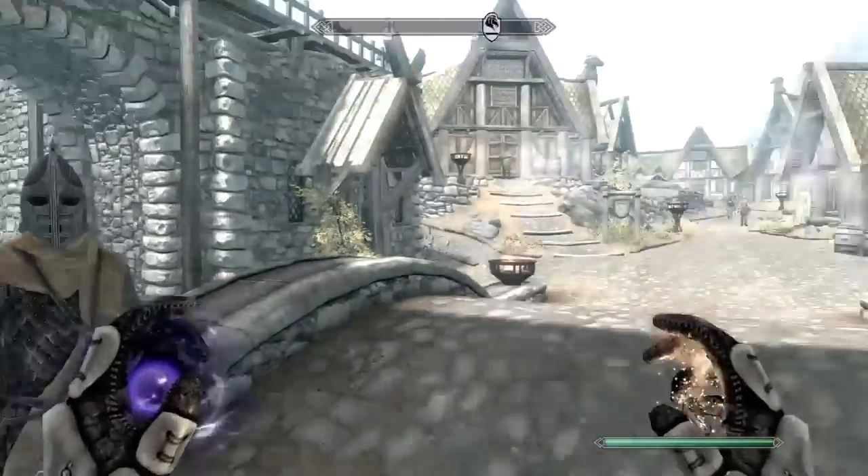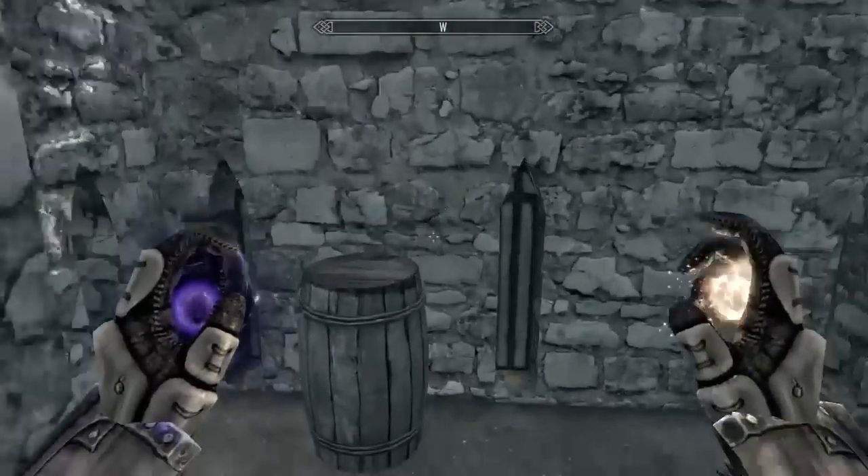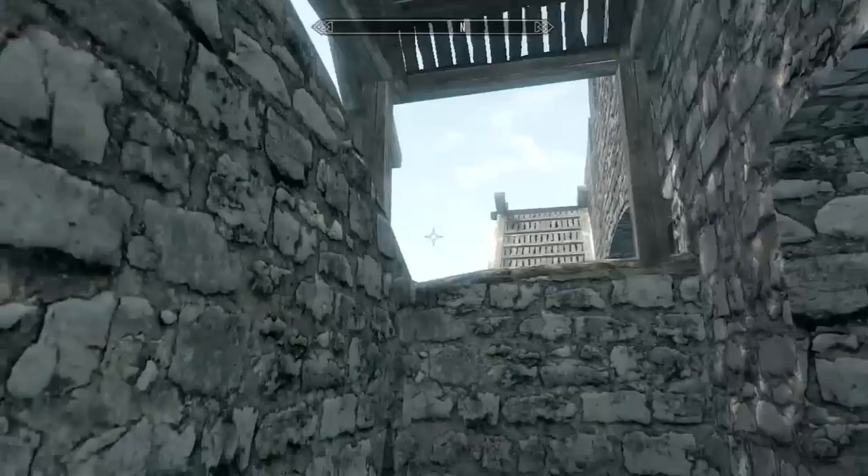So you go to your right straight as you enter. You go to your right again and you'll see this barrel — jump in the barrel like that.